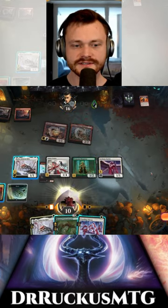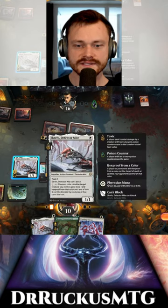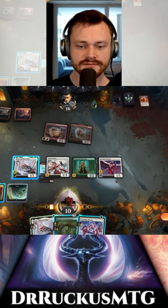We dropped to 10 against mono red, which is scary, but we have the contaminator very soon. If we wanted to pay two life here, we could have six poison this turn — is that lethal?